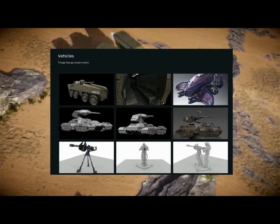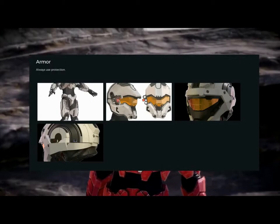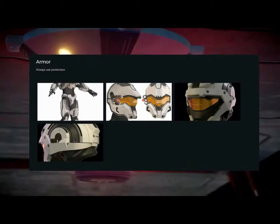We also see the Plasma Rifle making a return. As we saw in Halo 5, 343 cut it out in favour of the Storm Rifle, which is a more linear and less confusing gun, because they tried to appeal to a younger audience.